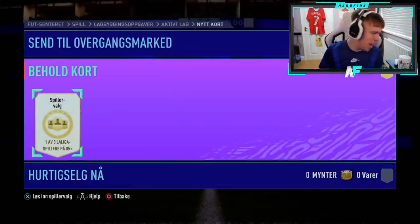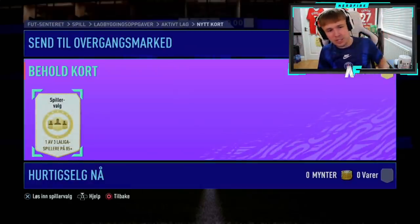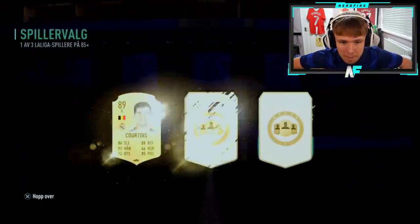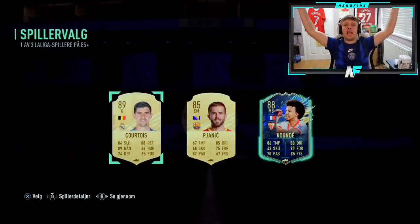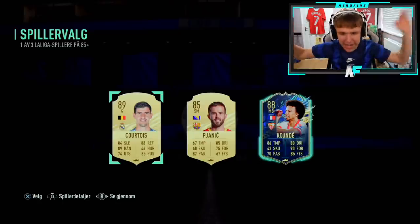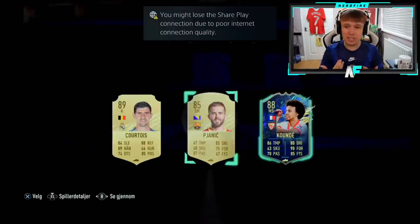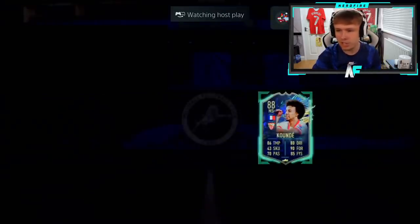Shout out to even number five of these pretty mad player picks so far. Blue at the end to save it — Koundé, it's a dub. So many people are going to be rocking this Koundé now — a lot of people getting him from this player pick. It's a sick card. I'm so gassed I got Vazquez, by the way — and Koundé's got to be the one to take there, surely.